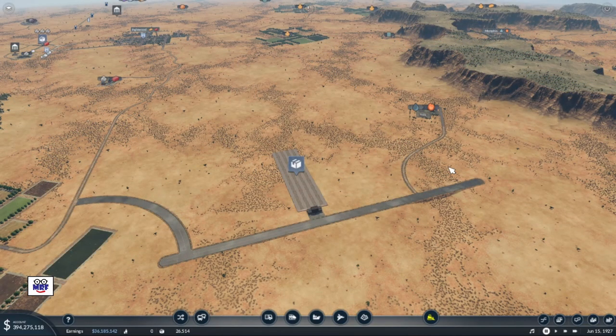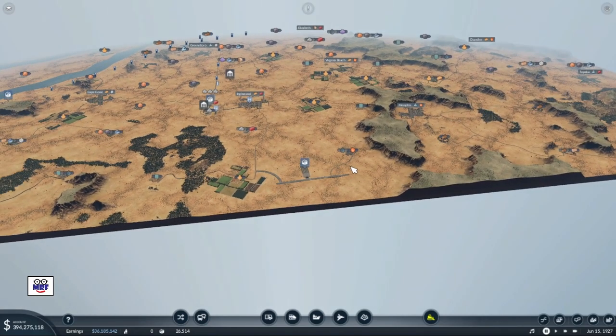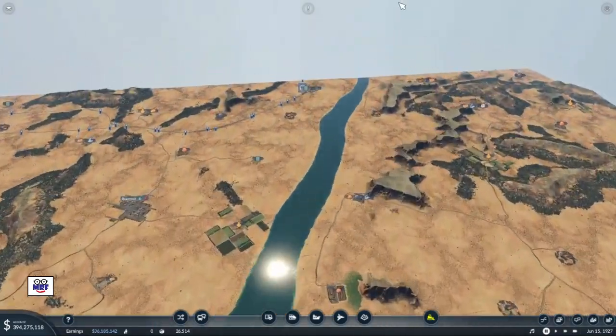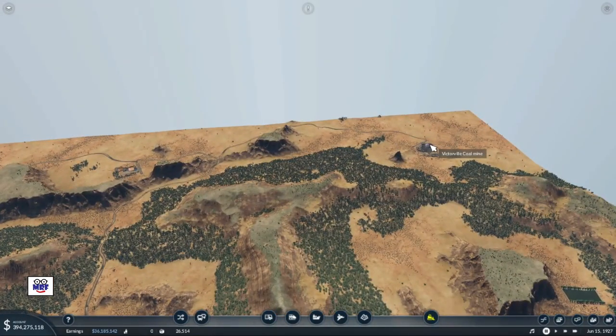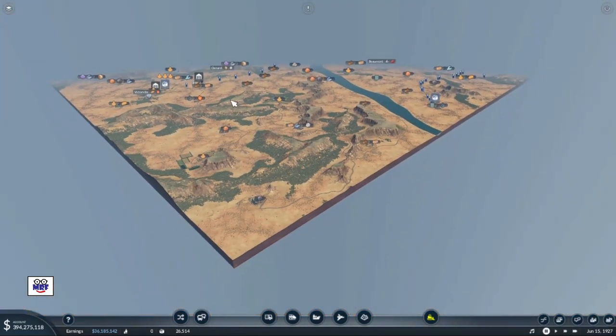Now the question is, where do we go from here? We put this freight hub at the very end to give us the opportunity to transport from the other end of the map. So let's go to the other end of the map. I could pick something like coal — which is about as far away as you can get — at the Victoriaville coal mine. We could transport coal all the way from there back to our freight hub on the other side of the map.